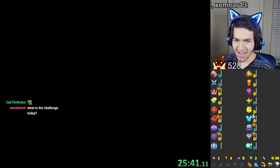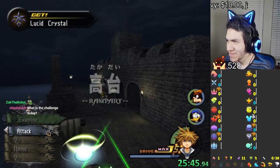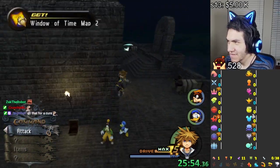I just realized — remember how I said that Halloween Town, Agrabah, and Port Royal are blue so we don't have to go inside them? Well, there's puzzle pieces there. So I take it back — we do have to do it. We have to get the pieces.